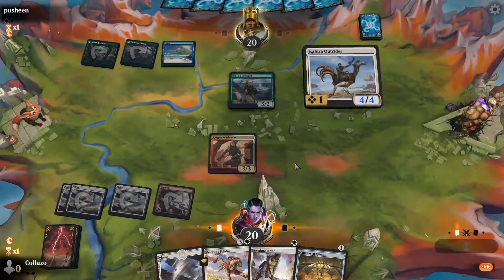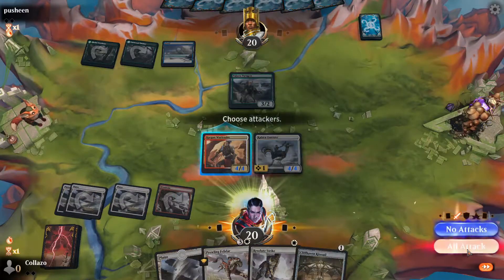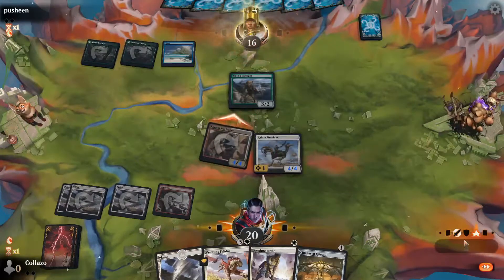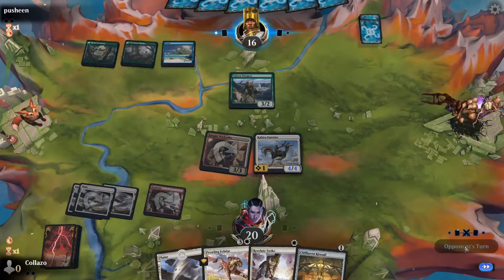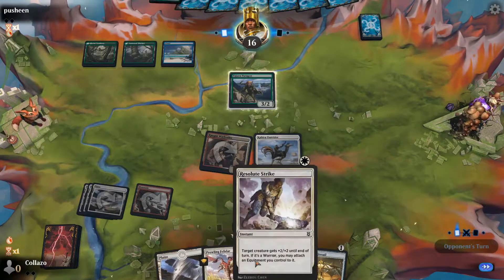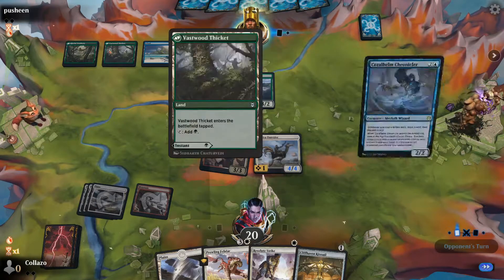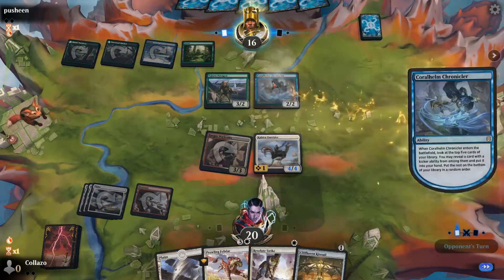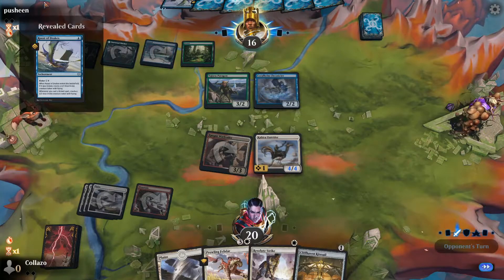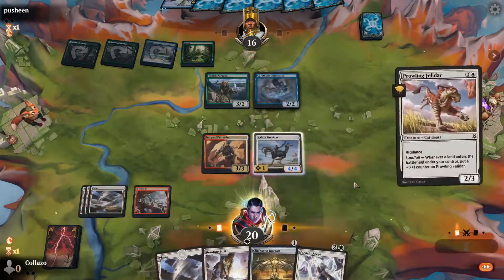A little Outrider buff on the War Leader, swing for four — probably not going to block. Down to 16. Next turn I'm looking to play Felldador, play Plains, keep up Resolute Strike. This guy is on the kicker list for sure. That was getting passed around in our pod. Oh, he's got a Roost of Drakes — that's a problem.